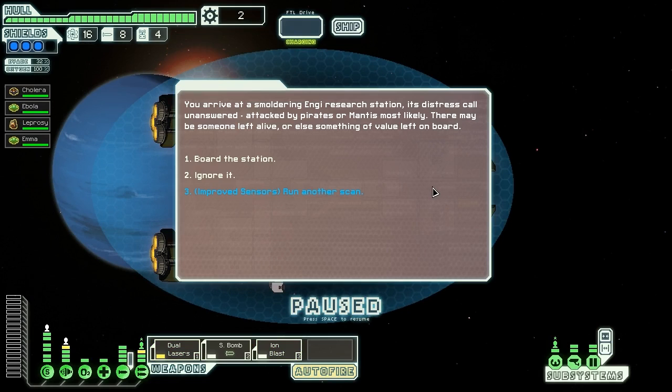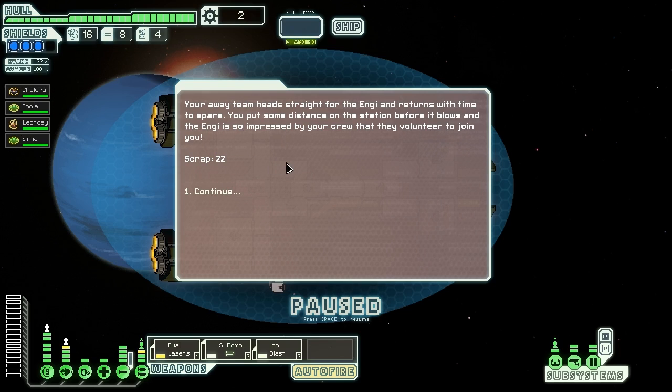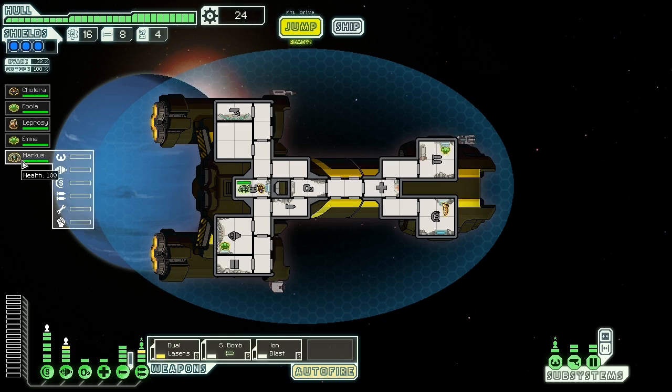We arrive at a smoldering NG research station — its distress call unanswered, attacked by pirates or Mantis most likely. We have a blue option here. Blue options — always take them. They are almost always better than anything else you can do and will very rarely give any kind of negative result. We scan closer: the sector's reactor is overloading, but there's an injured NG and a functioning drone schematic still on board. There's not time for both — good thing I didn't waste money on that engineer, because we're saving one now. Our away team heads straight for the engineer and returns with time to spare. The NG is so impressed they volunteer to join us: 22 scrap and an engineer, Marcus — another person who absolutely does not fit the continuity of our naming scheme. But we still have Cholera, Ebola, and Leprosy.